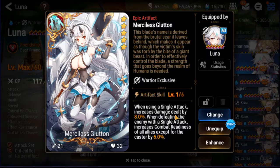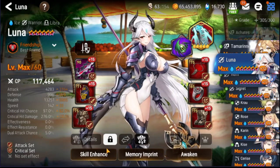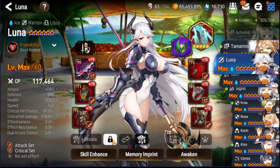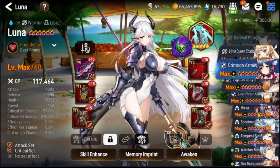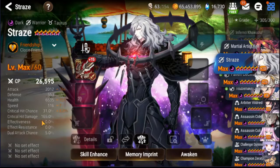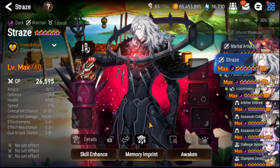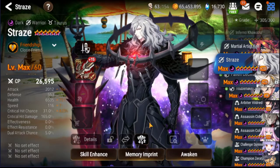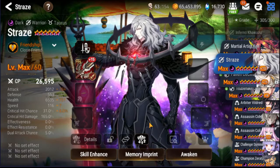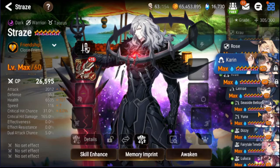If she kills two people the artifact stacks stack up nicely — it goes up to 16 and 12 I think, and that's actually a lot of damage. Just 10% extra damage is no joke, 15% is getting up there, and with a 20 CR push after killing two of their units it's like sufficient overkill. I need to make her faster — maybe not 240 speed but something like that. Similar to how Straze is built at 240 so he can just go in and one-shot somebody.